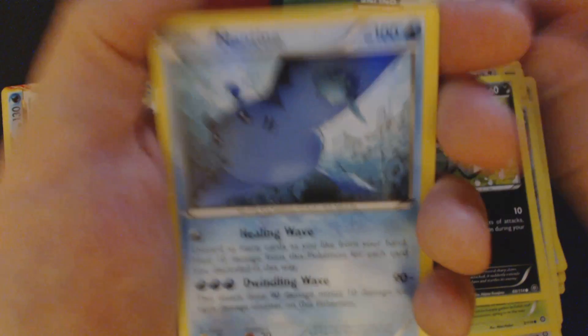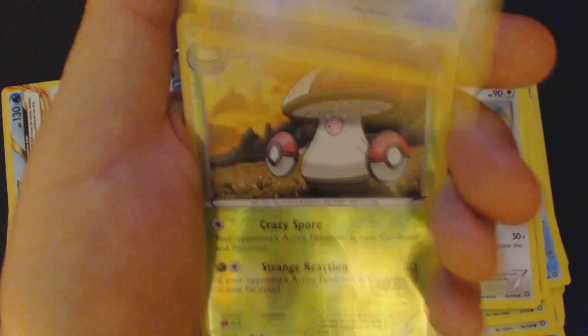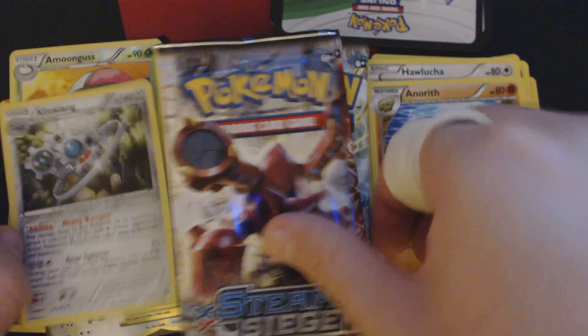Fletchling, Hoppip, Sneasel, Sneasel, Mantine, Mankey, Ambipom, Hawlucha, Hawlucha, Anorith, Reverse Hollow, Amoonguss, and Holographic Klinklang.